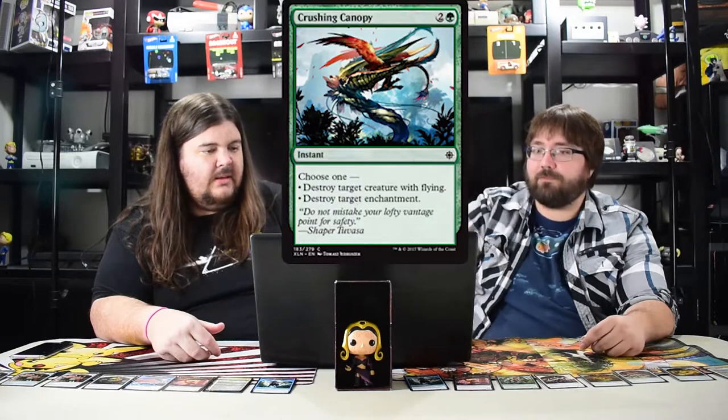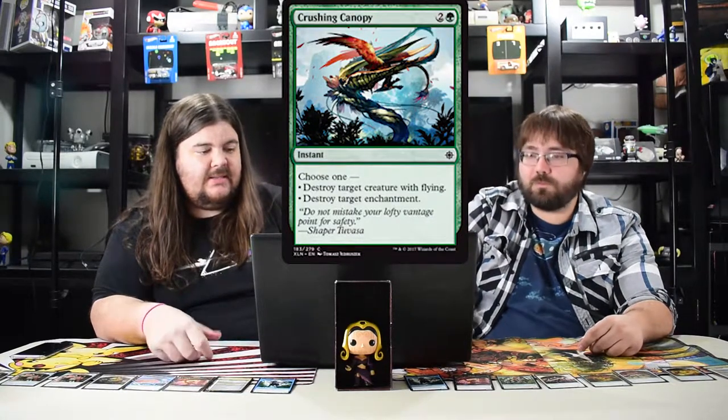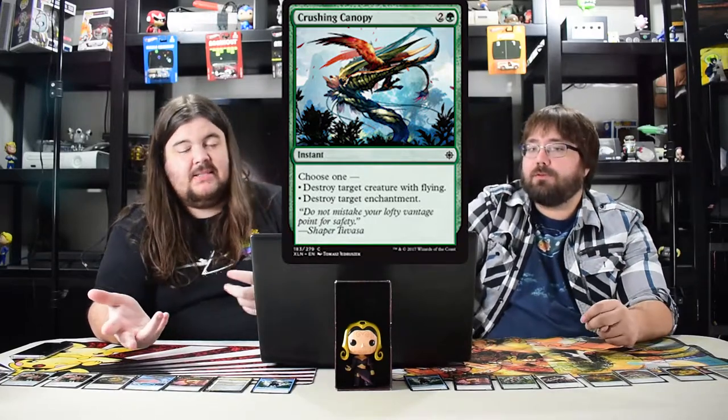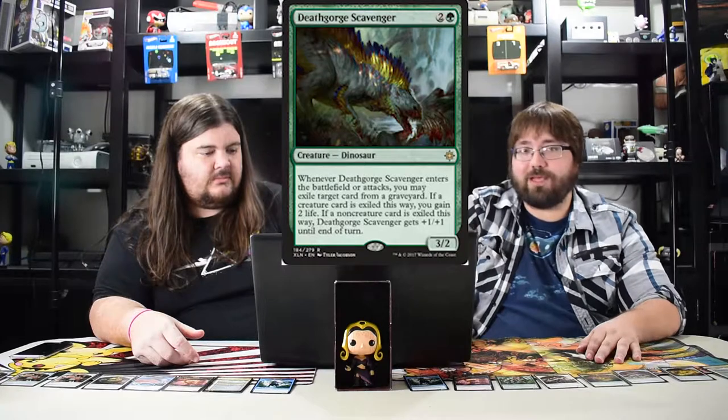Crushing Canopy — I really like this card as sideboard tech because it kills a flier or an enchantment. Great sideboard for standard. Especially since there are a lot of powerful enchantments in the set. You could main board it in limited because flying is so prevalent. Now this next guy I really enjoy and I would play him outside of a dinosaur deck.